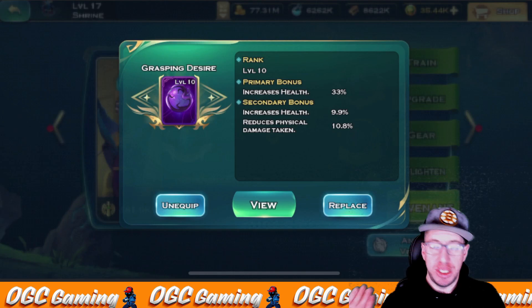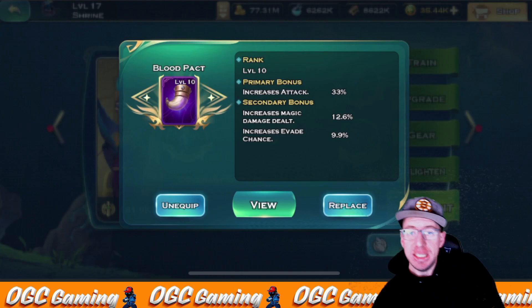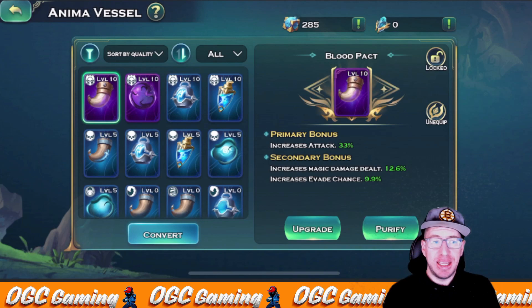And then we have the purple one, which is from combining everything. My initial thoughts with this whole system is some of these bonuses are absolutely insane. This is very similar to the troop equipment — it's on steroids, man. This is ridiculously strong. The whole Covenant system and everything along with it is an unbelievably strong system.